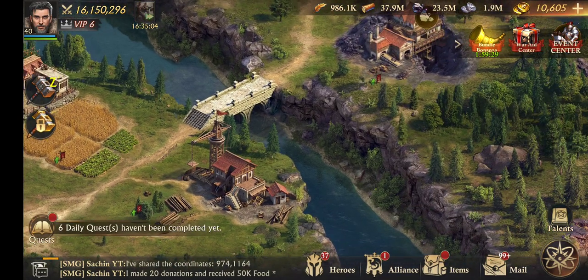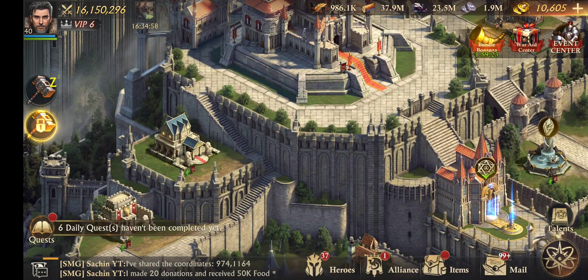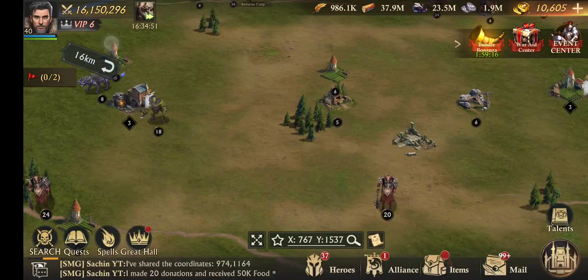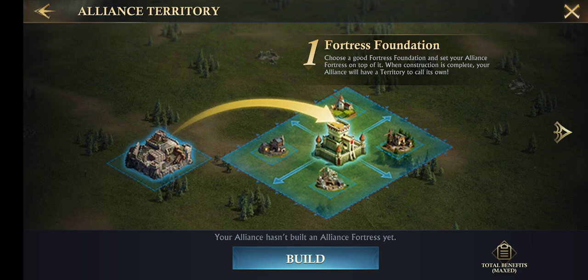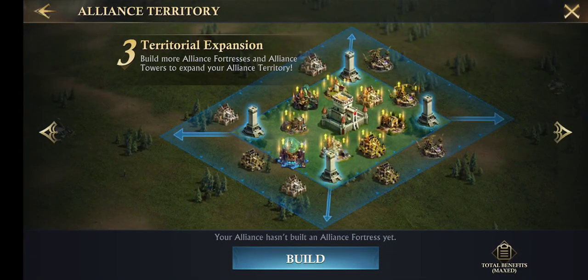Hello ladies and gentlemen, welcome back to another video of Domain Update. In this video I will show you about fortress foundations. I dismantled my fortress, which took really long time - eight hours. Now let's build an alliance territory. You can choose a good fortress foundation and set your fortress on top of it. When construction is complete, your alliance will have a territory to call its own. There will be some benefits and you can expand territory with the help of towers.